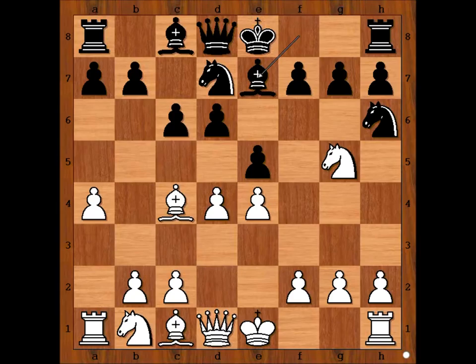Bishop to e7. We have reached the critical position of the game. It is white to move. What would you do in this position if you had the white pieces? Please pause the video and try to find the killer move that white played.